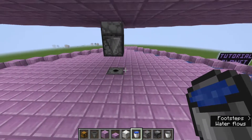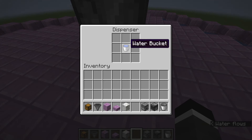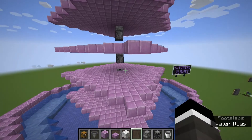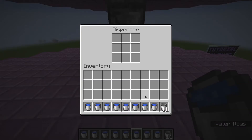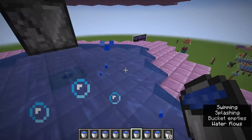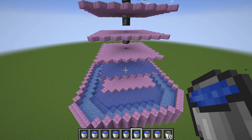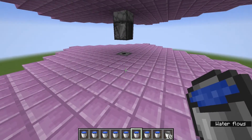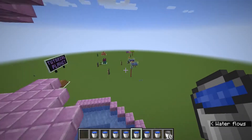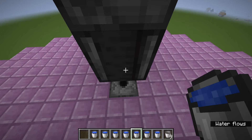Come down to the first platform, and in that dispenser you're going to place the full water bucket. We're going to alternate the pattern for every level. So the first one is a full water bucket; the one above it will be an empty water bucket, and then you will crouch and place a water bucket over it. So alternating that pattern for all ten levels — the next one will be a full water bucket in the dispenser, then the one above it will be an empty one with a water bucket spilled out over the dispenser. Do that for every platform, alternating it.